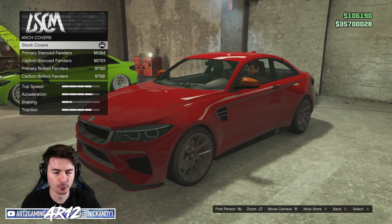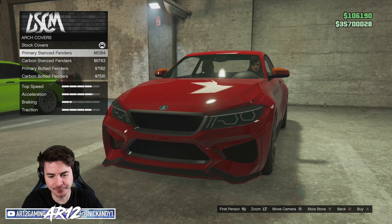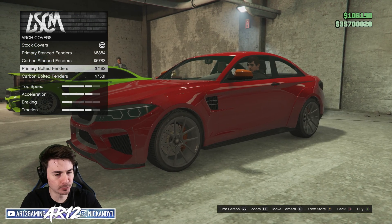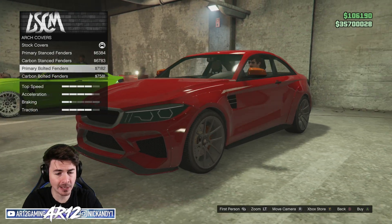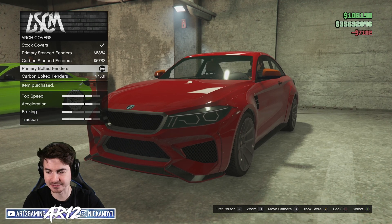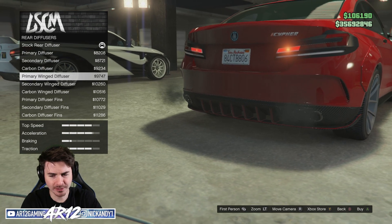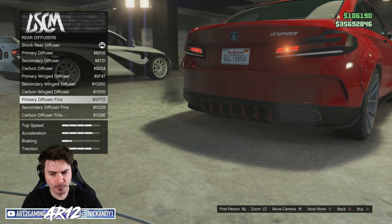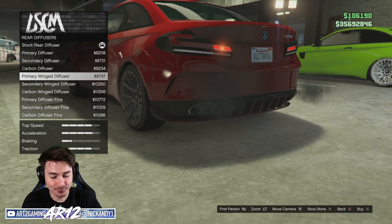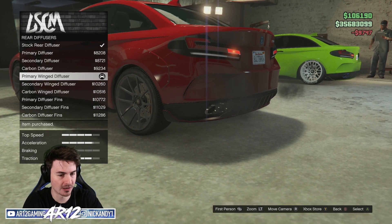We've actually got wide body kits for this thing. It's going to make our fitment a bit jank, but I think for now we'll go with the primary bolt-on. We'll come back and see if the carbon fiber one looks better. And then in the chassis you can customize the rear diffuser — no way, you can add a rear diffuser to your rear diffuser! This one looks really good. That red trim is very, very subtle, but I think in the long run it's going to look so nice.